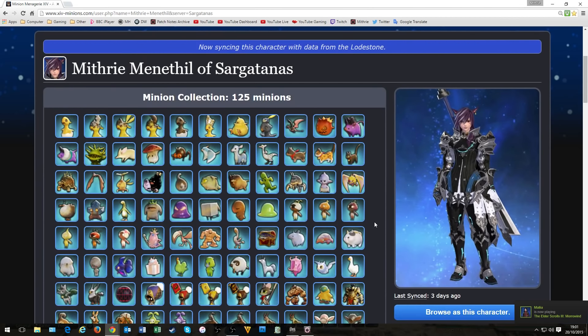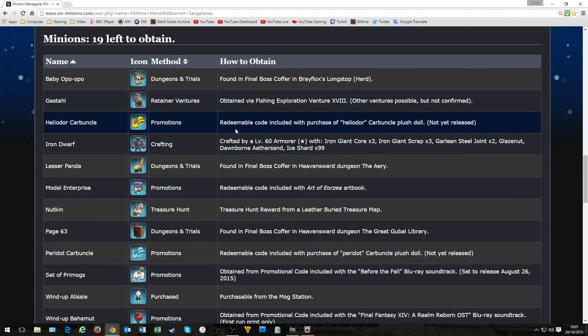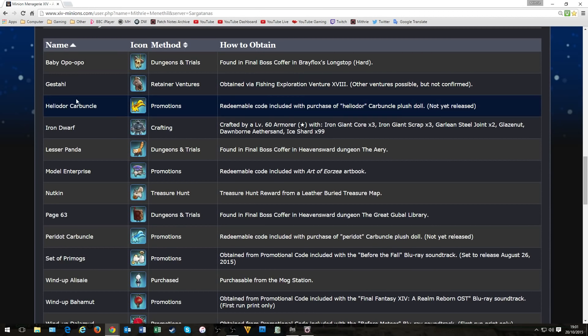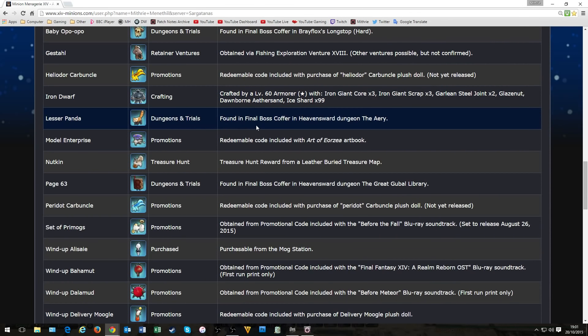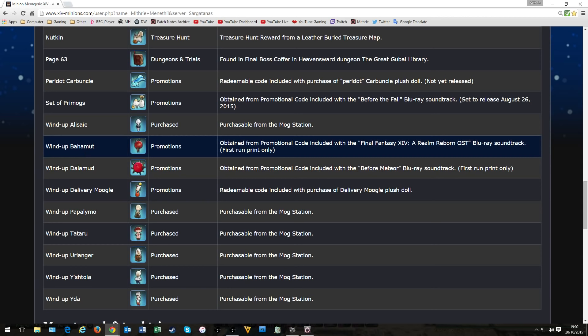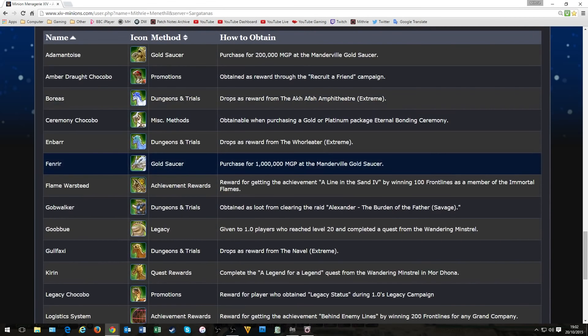The Iron Dwarf isn't updated yet since I just got it, but you can see it's got all of my minions and mounts, and then it shows the ones I still need. I need the Baby Opo-opo from the final boss in The Aery, minions from field exploration ventures, the Lesser Panda, and so on. Some I may never get - like the Wind-up Dalamud and Bahamut - because they were from promotional codes included with the OST of the original game.